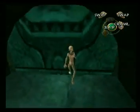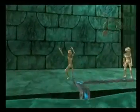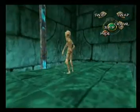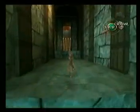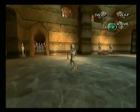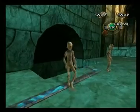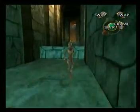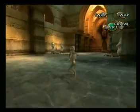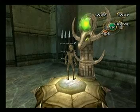Swap back to the second or third mummy, because he has to come with us — and so does the third one. I'll take him back to the main area and place him on this switch, which will open one gate of two. Then I'm going to take the second mummy and place him on this switch, which will give us access for the third mummy.